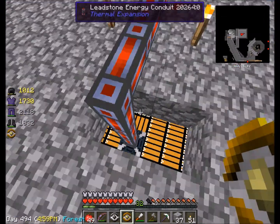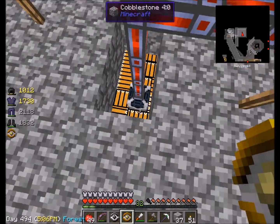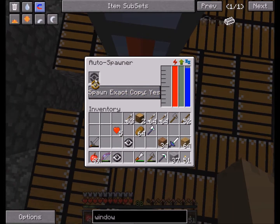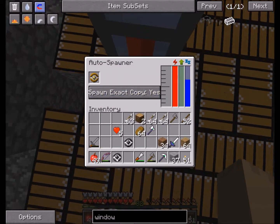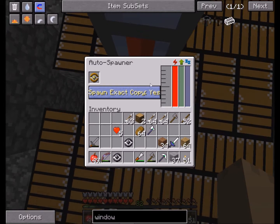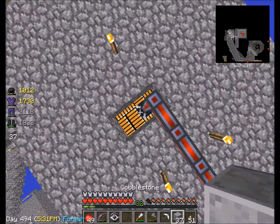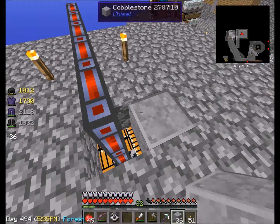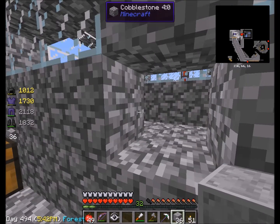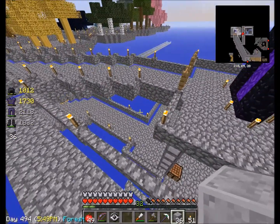I'll show you how this is done. So you got your spawner thing there — it's an auto spawner. You open it up, take your safari net with your blaze — or whatever you're going to use in there — and stick it in there. I want this to make an exact copy, because I guess that's all it can do with that. Now I know blaze can fly, so I'm going to patch that. This opening here is so I can hit them, just for the experience — so I kind of made another experience farm out of this.